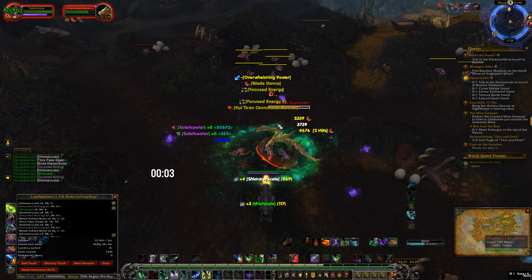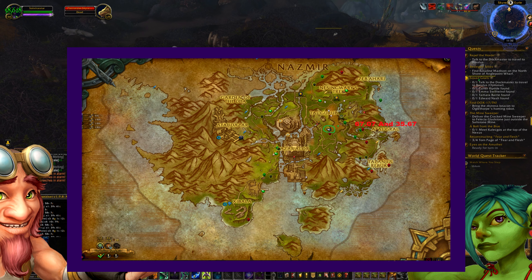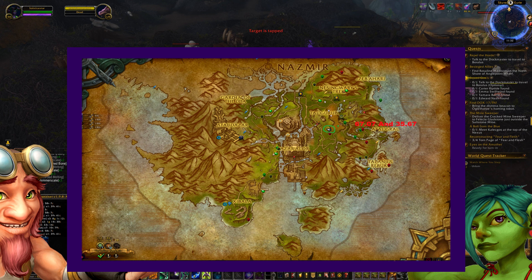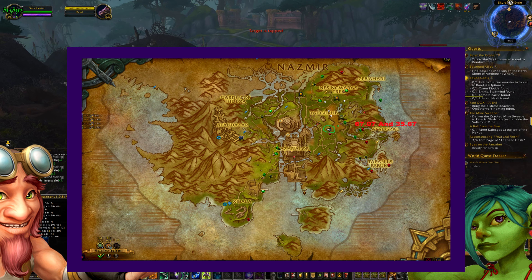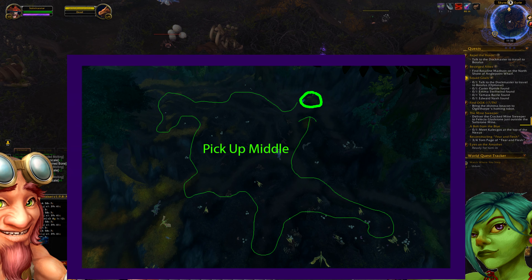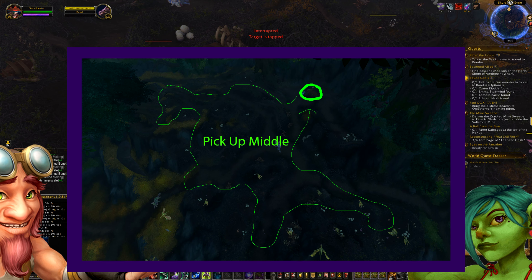The farm is very easy to find. It is located in the zone of Zul'Dazar. The waypoints are 67.07 and 35.67. The spot is known as Skyrender. Most people just skip this place, think nothing of it. Most small mobs were nerfed at the start of the expansion due to how much you can actually farm from them.